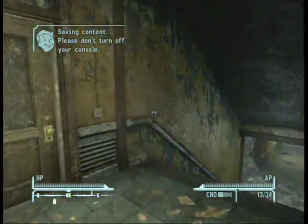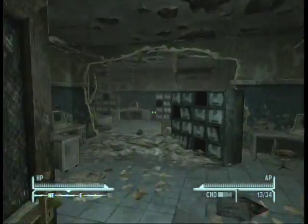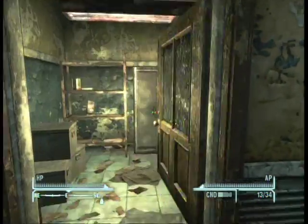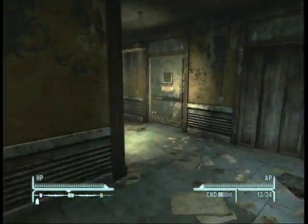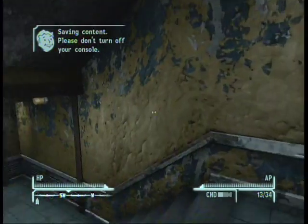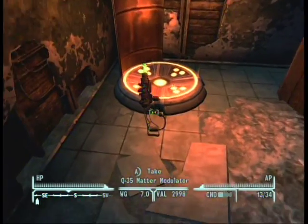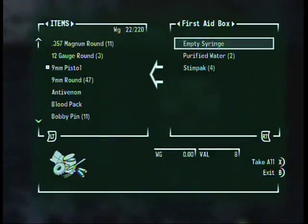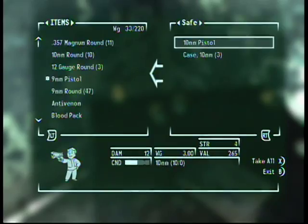Make your way back down the stairs to the second floor and eventually back down to the main floor. Go through this door — turn left — there is the Q35 Matter Modulator, a great weapon. On the top there's a safe here, med pack, energy weapon skill magazine, and a bunch of microfusion cells. The facial recognition robot is there again, but I have the key card for the first floor so he won't attack me.